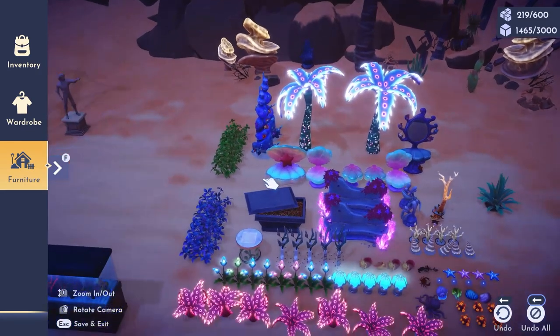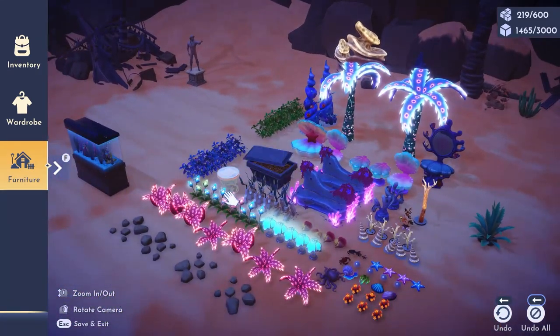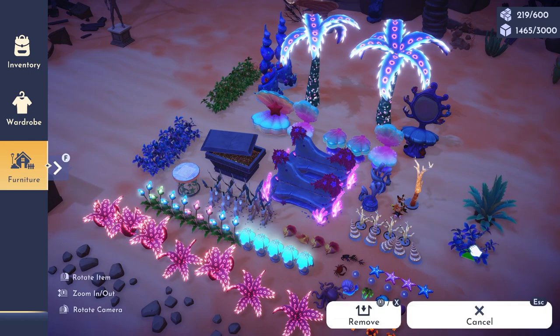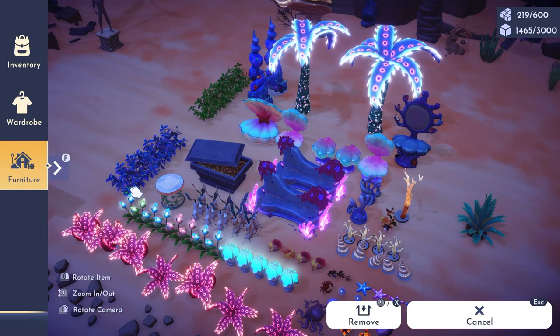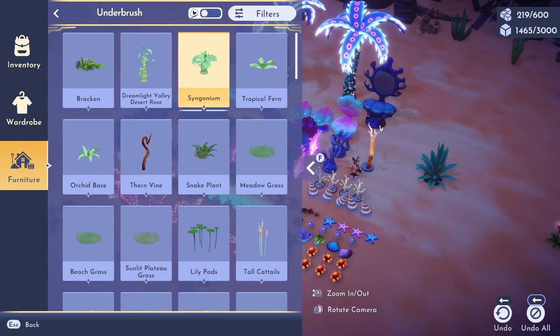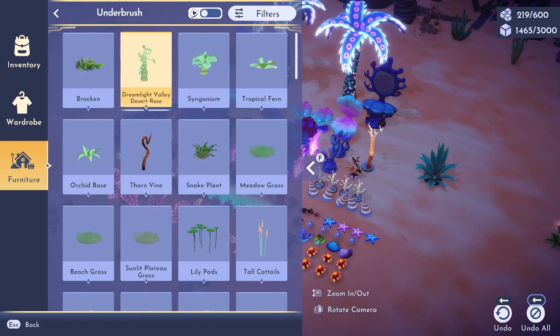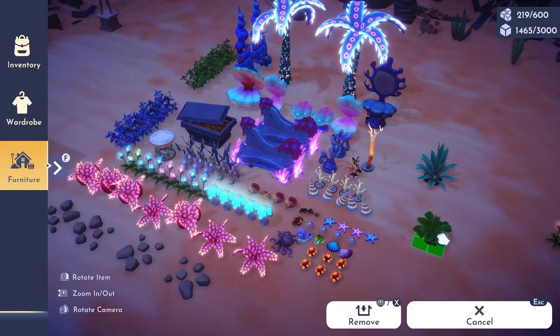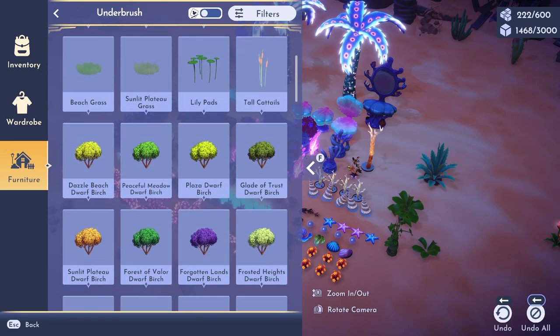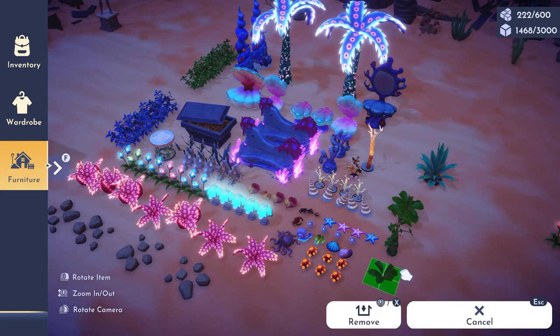Here you can see everything I'm going to use in this picture, and as you can tell, a lot of it is from A Rift in Time. Mainly these blue and green bushes are going to be extremely useful because they only take up one tile — one square — so you can really put them in the nooks and crannies. If you don't have A Rift in Time, it's going to be a little bit more difficult to squeeze things in together because pretty much all of the other plants take up four tiles. Your best bet to get a similar look is going to be using the Syngonium, the Dreamlight Valley Desert Rose, or the Tropical Fern. These types of plants are going to give a similar look. So it's doable — definitely doable.